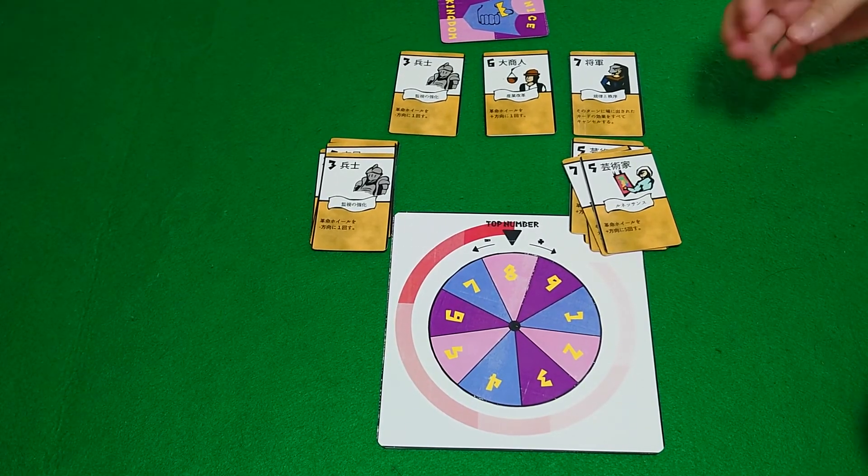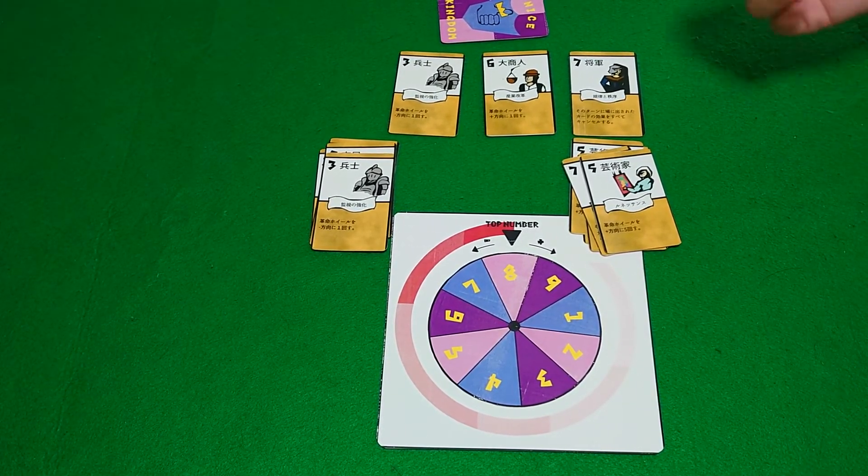If you have tokens, this is where I would get a token. This is optional — you can also just remember that I have a point. And you play to nine points to see who wins best out of nine.